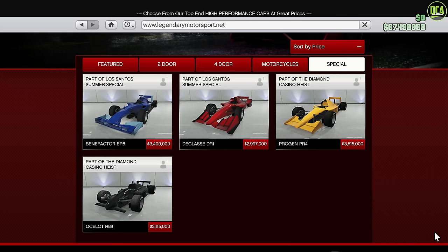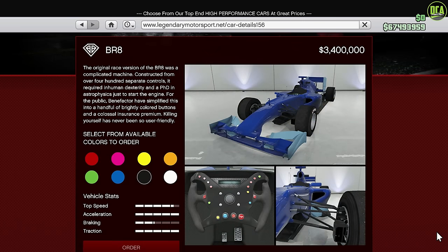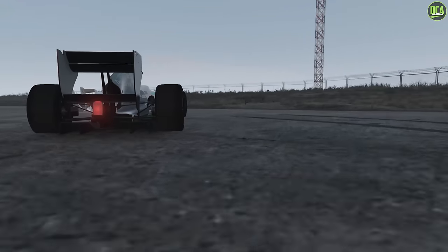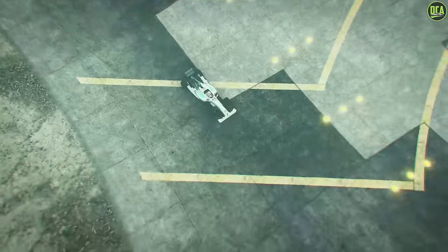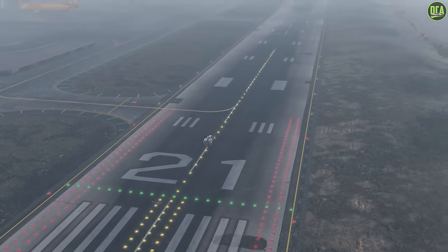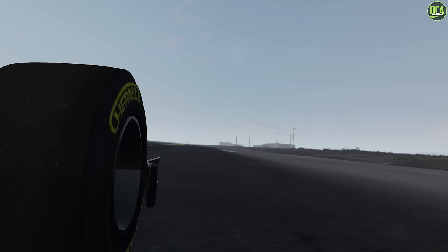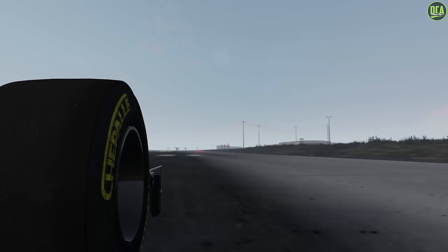Lastly, we have the Open Wheels class. Currently there are four Open Wheel cars in the class, and the Benefactor BR8 is the king. As for a budget car, there really isn't one since all of them cost over $3 million, so I'd highly recommend waiting for one to go on sale or getting it on a podium or prize ride.